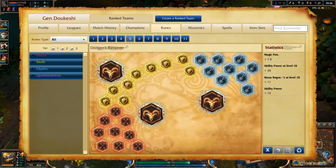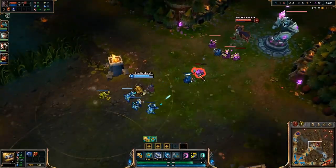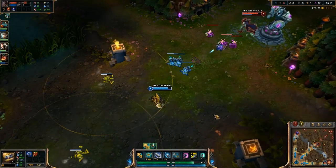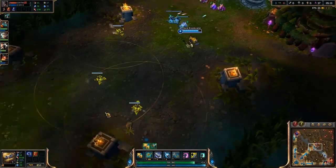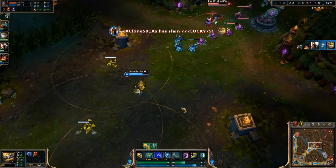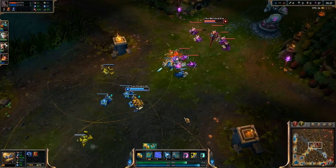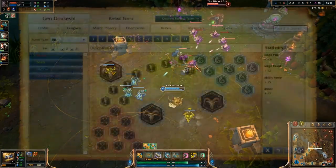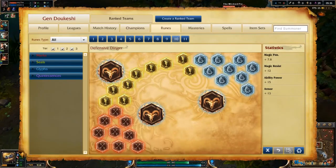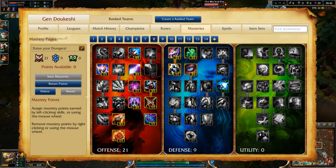Onto runes: I take magic penetration marks, mana regeneration per level seals, ability power per level glyphs, and flat ability power quintessences. The ability power and penetration are fairly standard for casters, but rather than making them all flat for early burst or scaling excessively into the late game, this middle-of-the-road approach gives Heimer fairly strong stats while he constantly whittles the enemy down. The mana regeneration will help throughout the game. Heimerdinger is nowhere near as mana-hungry as he used to be, especially with turrets only costing 20 mana now. With these runes, our donger will generally have no need to buy any specific mana item. If your enemies in lane are particularly strong against you — Ziggs for example — you might consider trading your glyphs for flat magic resist, or those seals for armor against Zed.